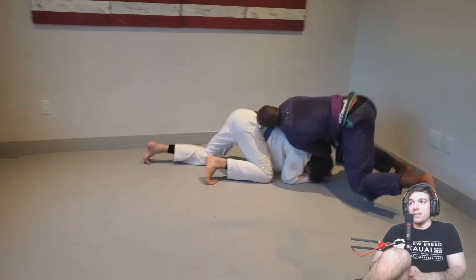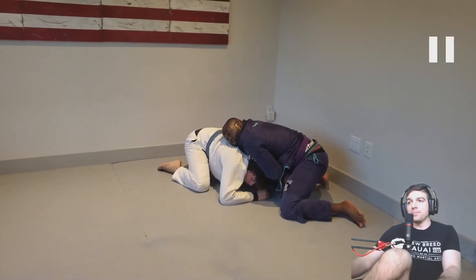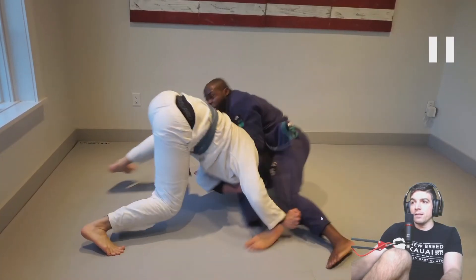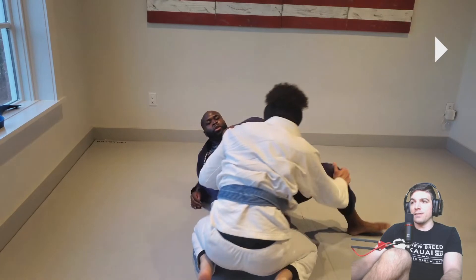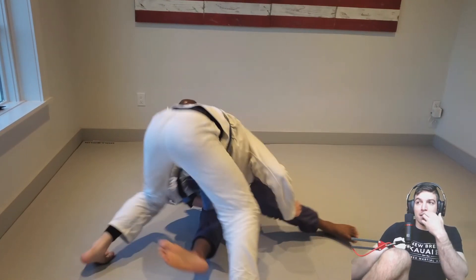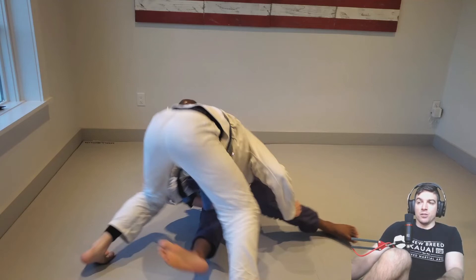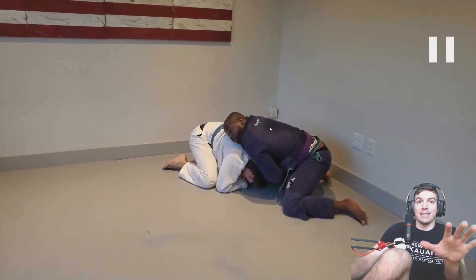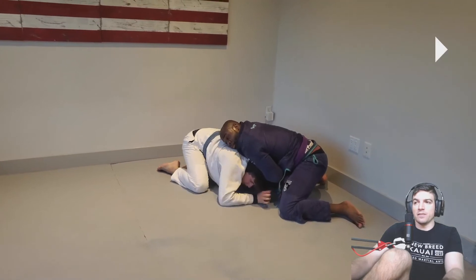Very nice. Eddie, you can't let your head get buried, especially on the same side. For you to pass, your head and your legs need to be on opposite sides of his body. Q's got a nasty stiff arm — technically speaking, Q's obviously strong. He stiff arms the back of your head and keeps your body and head on the same side, which makes it very difficult to get around.